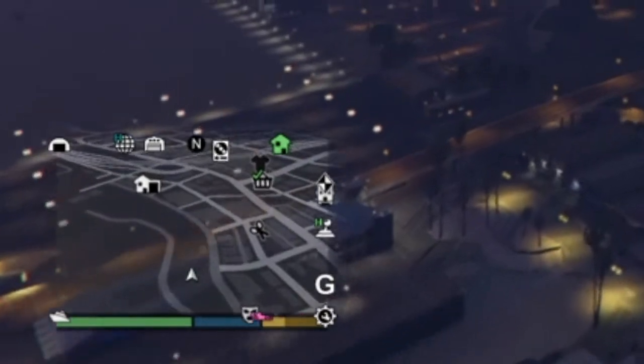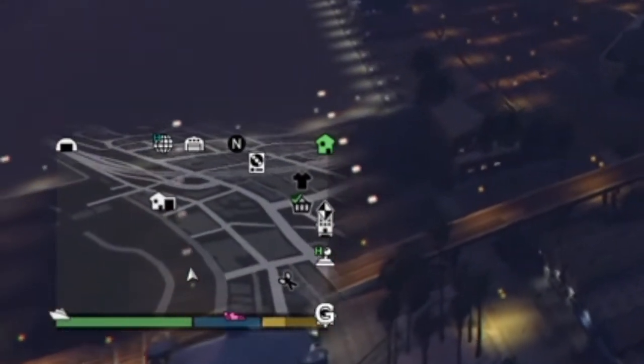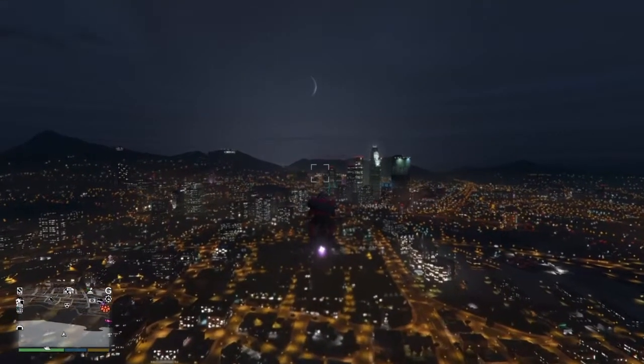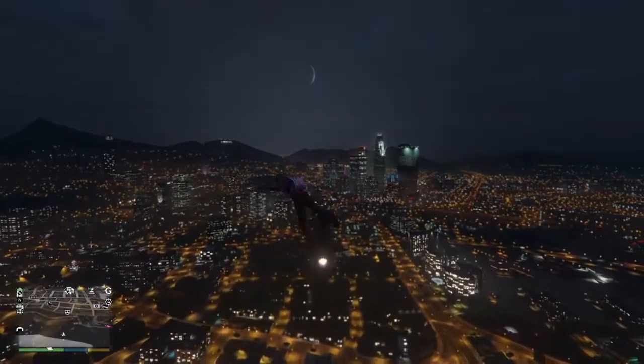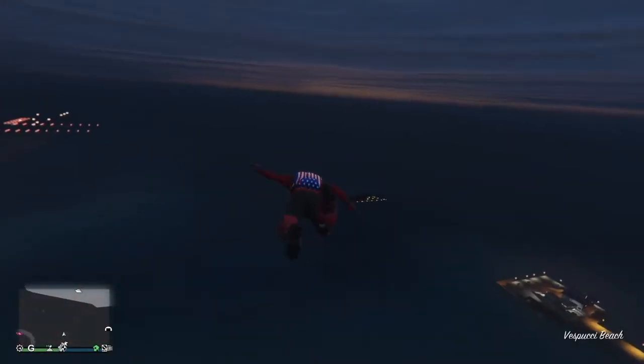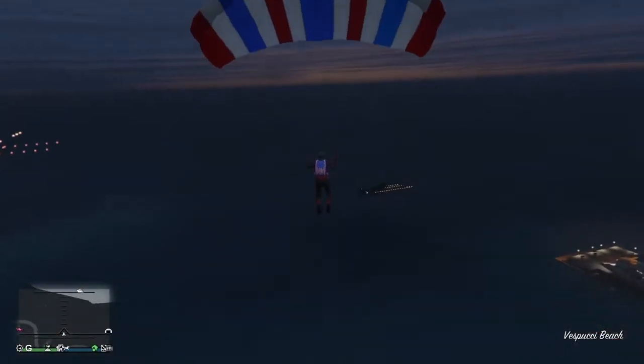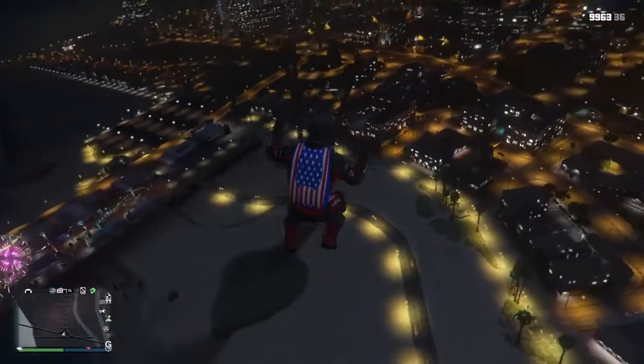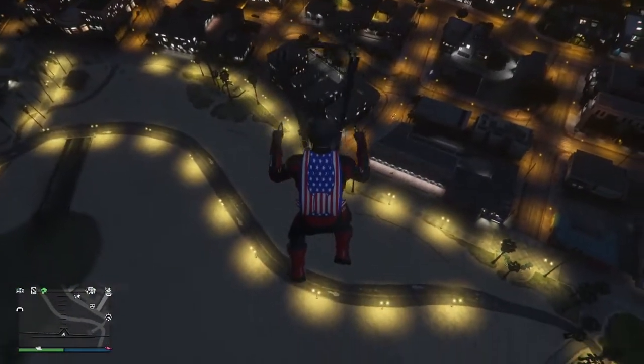You want to land at the mask store — land right at the stand so you can spam the right d-pad and get the store menu up before your avatar takes off the parachute. Once you do that, you can save your outfit, and bam — you're good. It's just that simple.